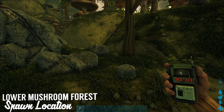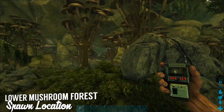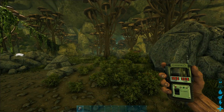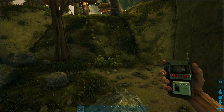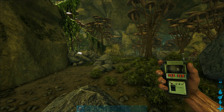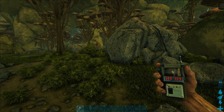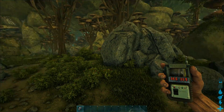So this is the Lower Mushroom Forest spawn point, and these are our starting coordinates. You may have noticed there was no ad at the beginning of the video, and you may have seen a thing that said paid product placement. That is because this video is sponsored by gPortal Servers. We will be talking more about them, but there is a link in the description for those guys.